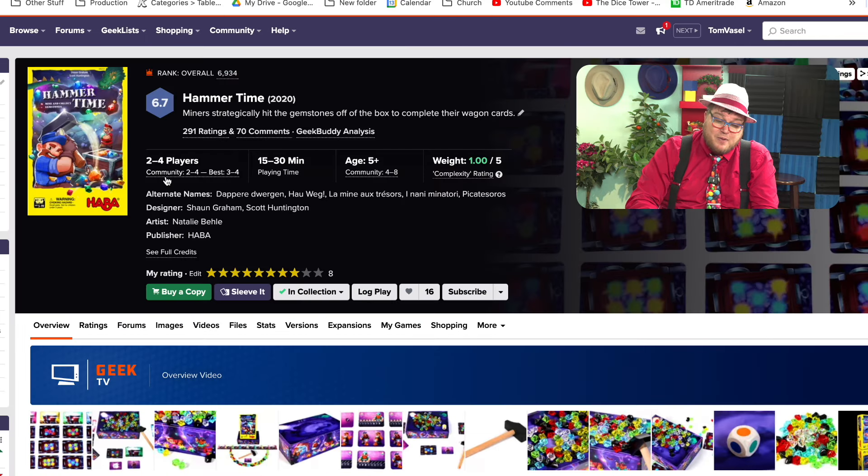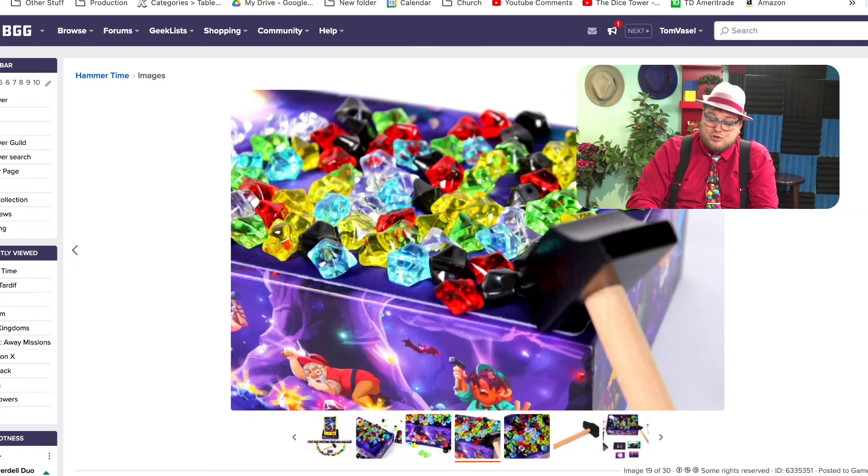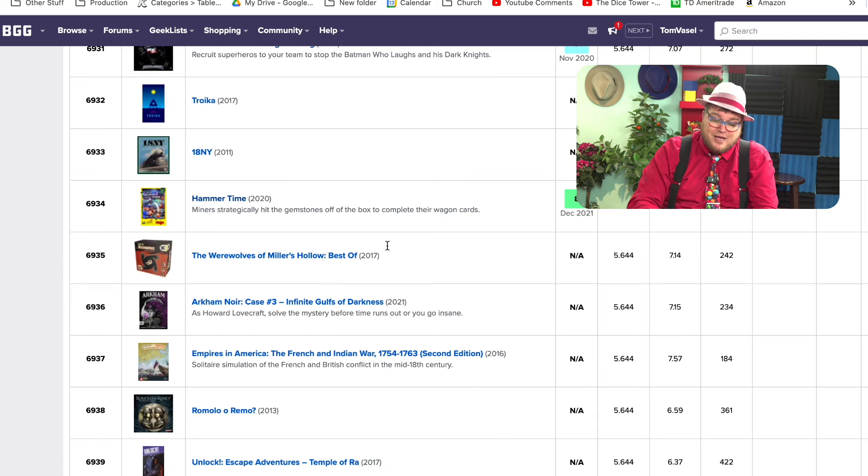Hammer Time — we played this one live at the Dice Tower before. This is a Hobbit game in which you basically are hitting the side of the box and trying to knock off a certain number of gems, but you don't want to knock off too many. That's the whole concept of the game, but it works well with kids and adults. Hammer Time!